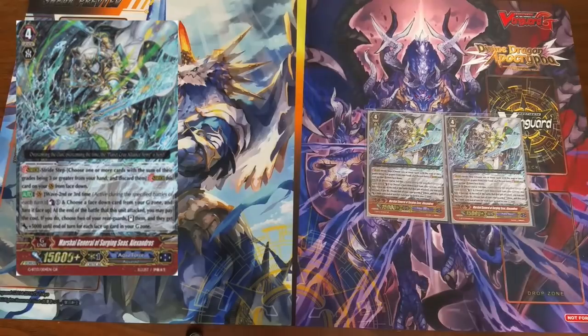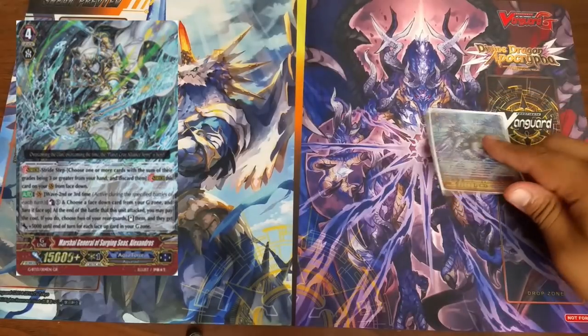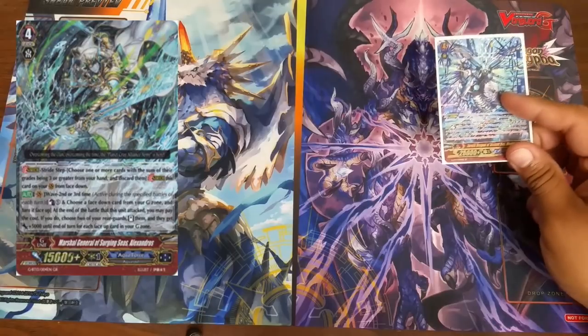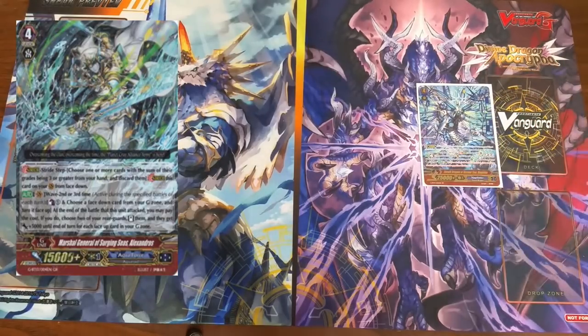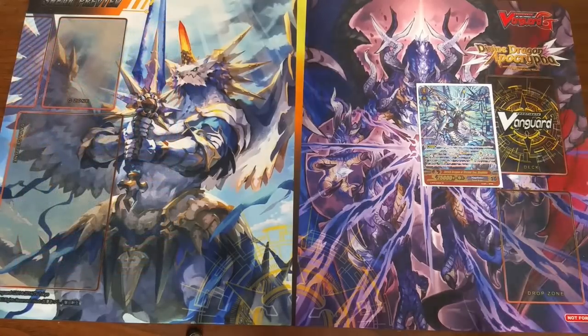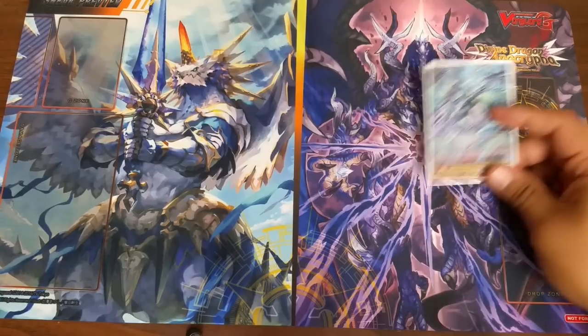The card I took out for the second Alexandros was Megiddo. Megiddo didn't really do anything. I had chances to stride into him, but my opponent's at four damage — if they hit a damage trigger on the fifth damage check, Megiddo doesn't do much. There were chances to stride into him when my opponent was at five damage, but I was super worried because he only gets plus 5k, not plus 10k. It gives multiple attacks, but it's really risky. I'm not saying Megiddo's a bad card, but in the premium meta right now, I just don't think Megiddo is right for Maelstrom at the moment.